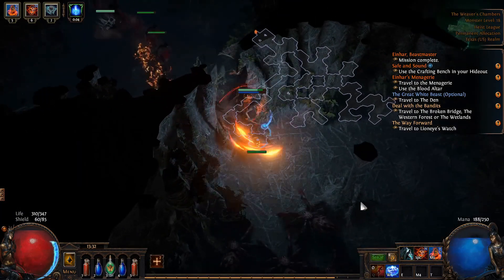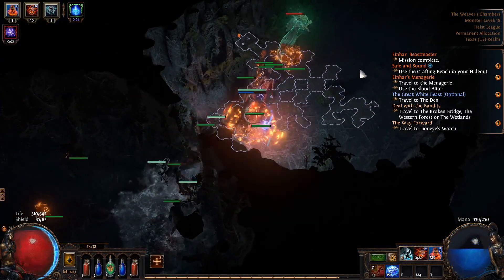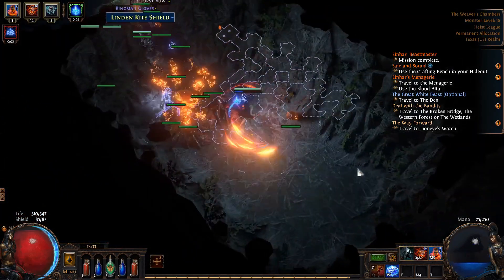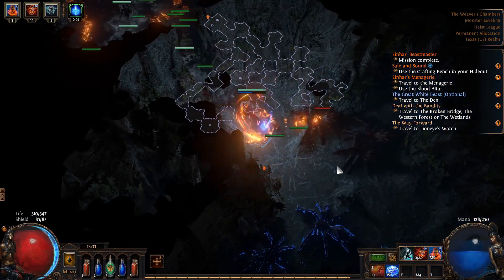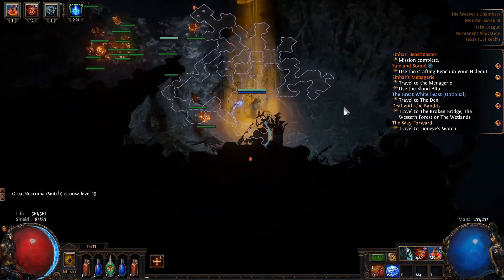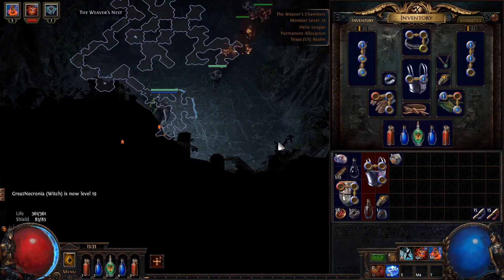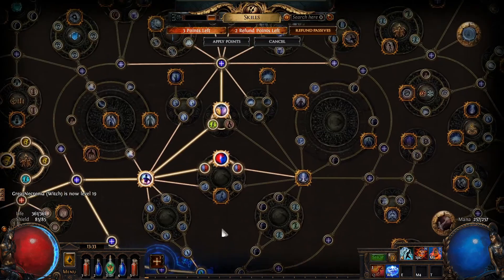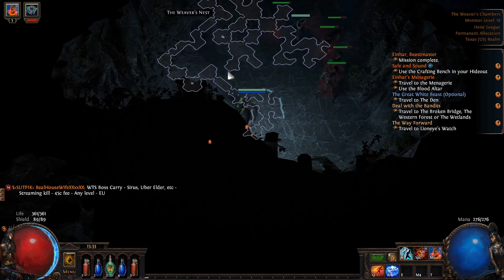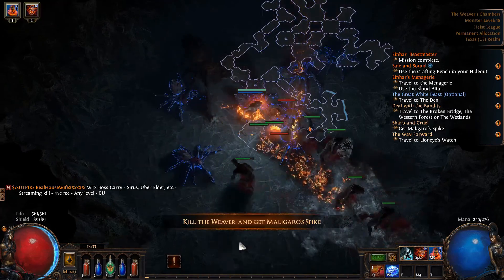What we're looking for at this point is a staircase that takes us down another level where we can fight the Weaver boss. We've got three skill points just sitting there, so before we go into the Weaver's Nest I'm going to apply those. One more point and we'll be able to start increasing our minion attack damage, which will be good for us.